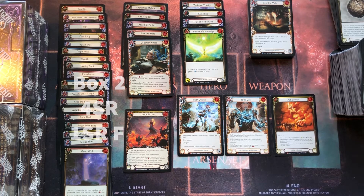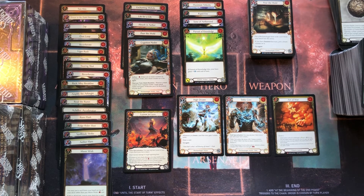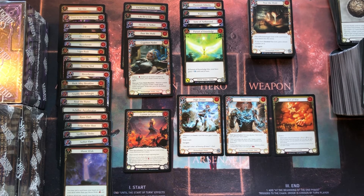Super rares stayed exactly the same — four normal super rares and one foil super rare in both the first and second box. And the majestics: also the same count of three in both boxes. In the first box, one of those three was foil; this time all three are non-foil, replaced instead by a foil rare. That leads me to assume the foil majestic — or another higher rarity foil — actually replaces the rare foil slot, but we'll see in the next box.